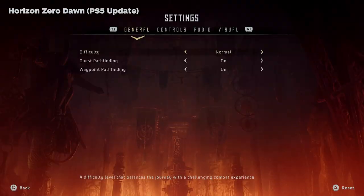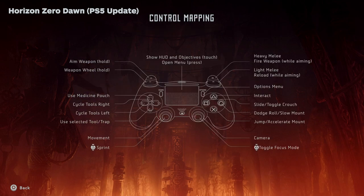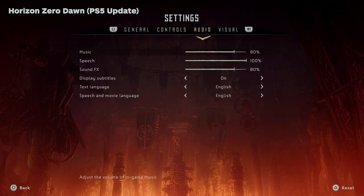Before we start on Horizon Forbidden West, we have to touch on Horizon Zero Dawn first in regards to its accessibility. The options there were very, very bare bones at the time — no remapping, no subtitle options other than to turn on or off. There was quest and waypoint pathfinding that would display a waypoint on the path you're supposed to take to get you to your destination, but that's about it that really stood out.